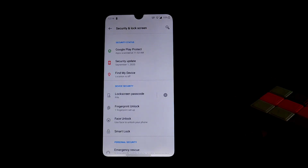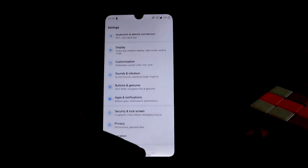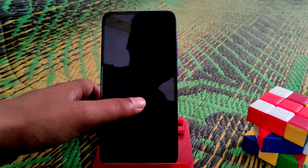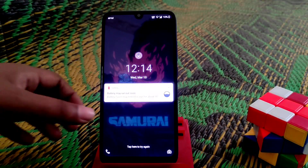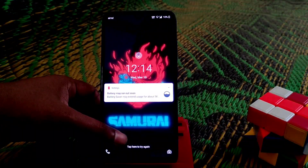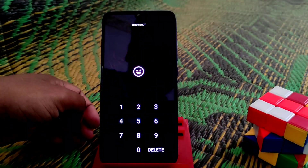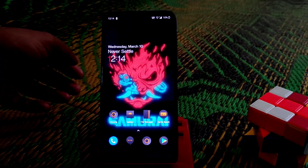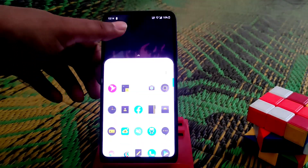For security, we have fingerprint which is really fast, and face unlock is also working. Let me show you — the double tap option and fingerprint both work. Face unlock is working but it has a slight delay, which is not a major issue.